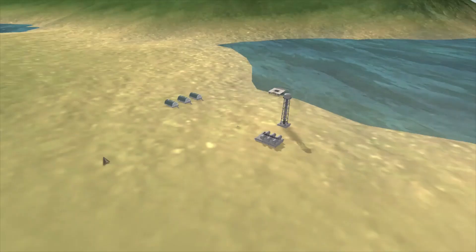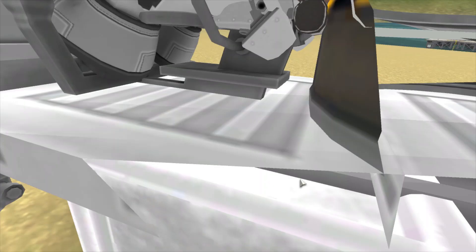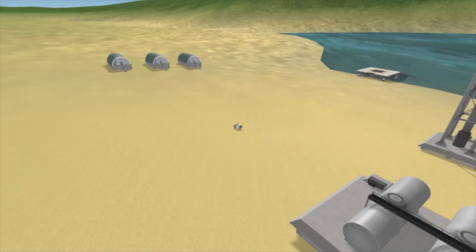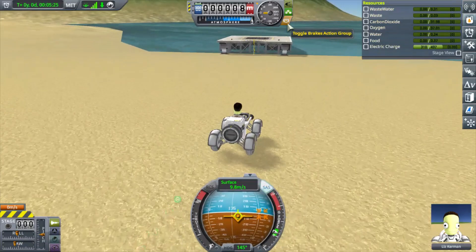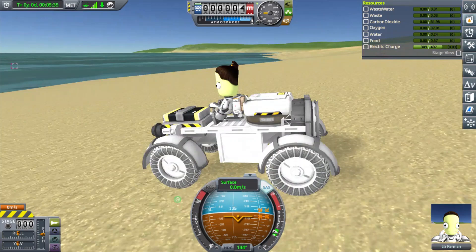Here's the Cove launch site. I should have said earlier — if you haven't unlocked this and don't want it spoiled, turn off the video now. It's a pretty simple little place. Just like the KSC, you don't really utilize any of these facilities for anything except the actual launch pad. What seems really cool about this launch pad is that it is on the beach.